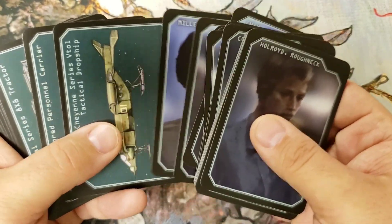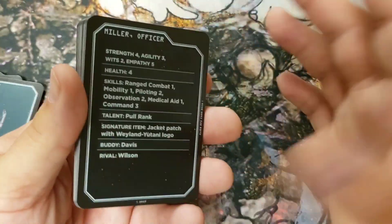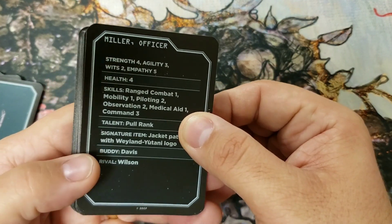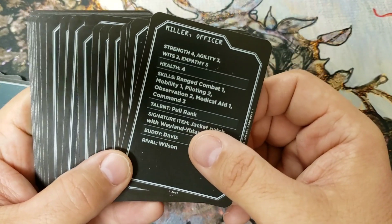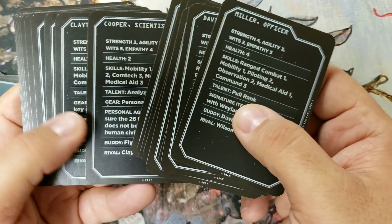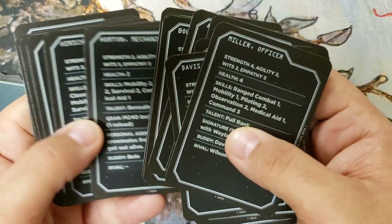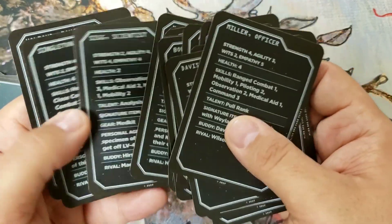There are 20 character cards, and on the back of each one — very specific to the Alien RPG — they have all their stats. So if someone just dropped in and wanted to play, everything is right here. You just pull out one of these cards and say, 'Here, you're Officer Miller.' Or if you're doing a quick one-shot, you can whip these out, hand them out, shuffle and draw them randomly — everything you need is right here, which is nice.